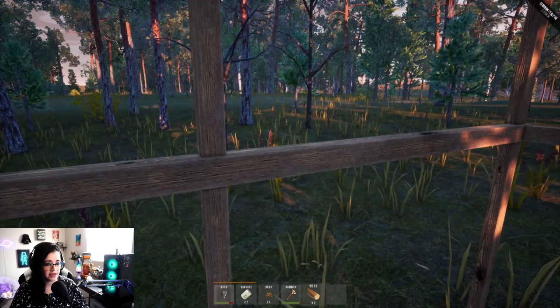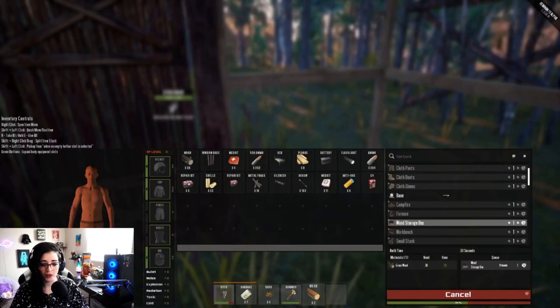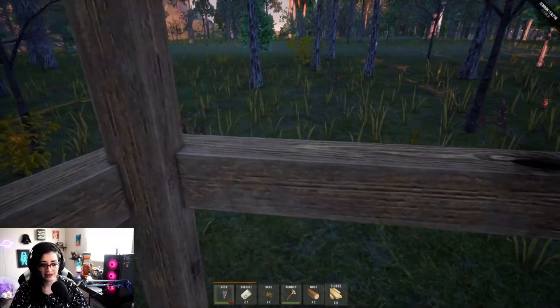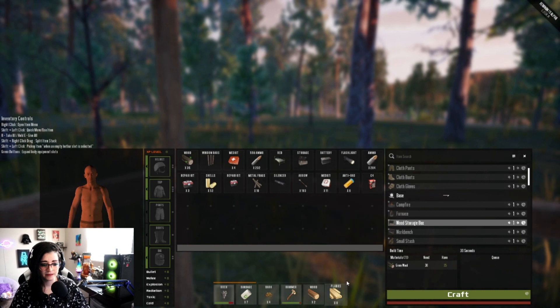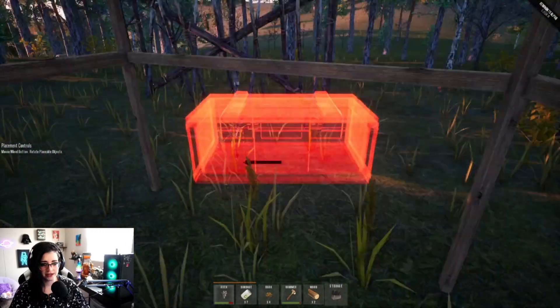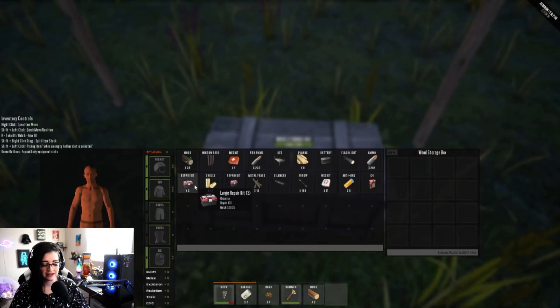We're just going to make a storage box because we need it. I don't know what the window bars are for — the whole thing is a window. All these plants moving make me think there are zombies everywhere. I've made planks — let me try this again. We'll put it in our house. Look at my house, guys!